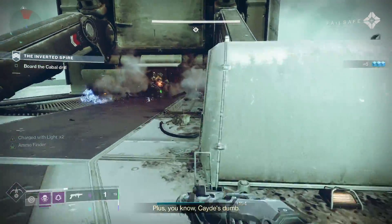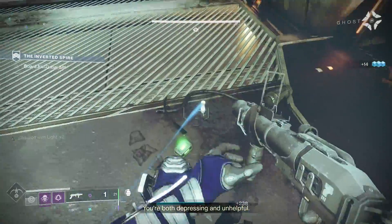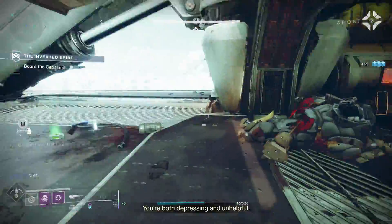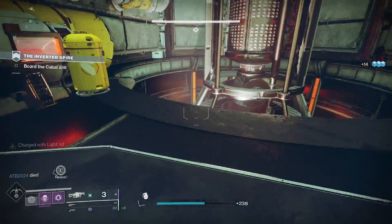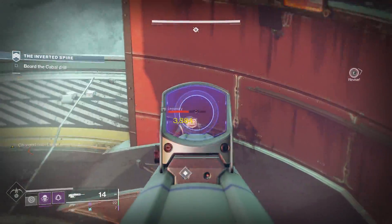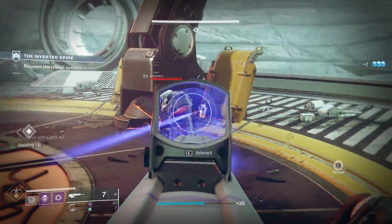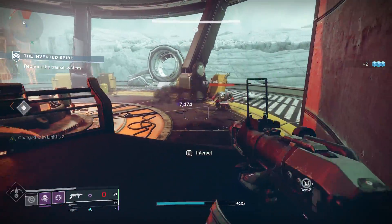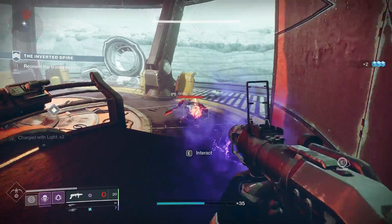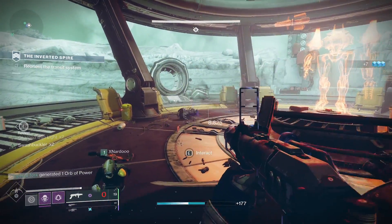Once you've battled through the drill and wide-open, Cabal-infested fields of Nessus, you finally get to the boss of the Inverted Spire: Protheon, Modular Mind. This boss battle is split up into three phases on three different tiers in the boss room. There are certainly loadouts and ways of melting Protheon faster, but for demonstration purposes in the video today, we are going to review the full fight and what you can expect from each encounter.